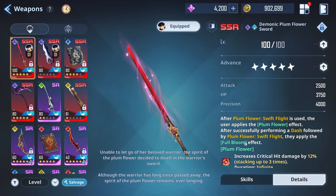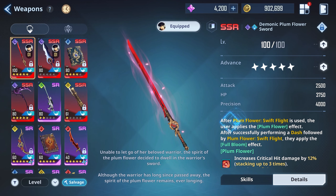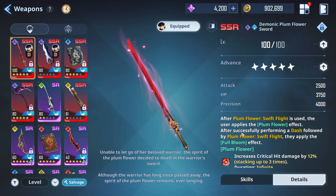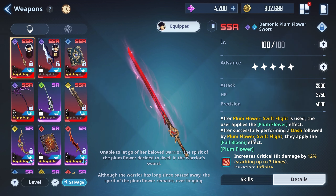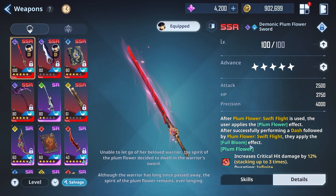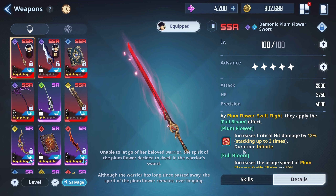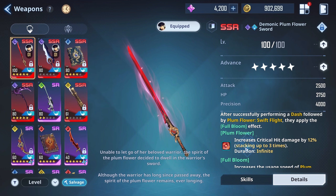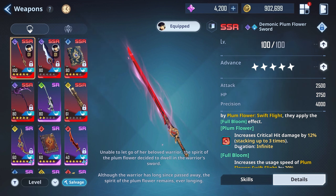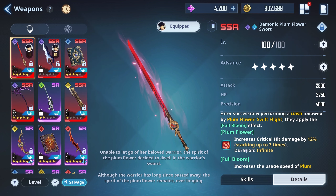Let's take a look at the plum sword. I have all the stars so we can take a look. After Plum Flower Swift Flight is used, the user applies the Plum Flower Sword effect. After successfully performing a dash followed by Plum Flower Swift Flight, they apply the Full Bloom effect. I actually finally figured out what the Full Bloom effect was — apparently I was doing it wrong in my other videos. Shout out to you guys who pointed it out in the comments in a respectful manner. It's literally just dashing and immediately clicking the skill for it.